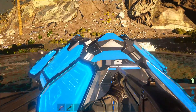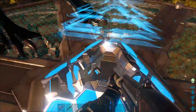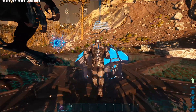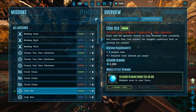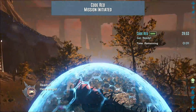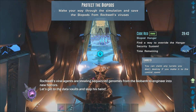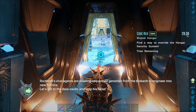Go check him out for any guides - he teaches you how to get a reaper on day one, very insane. So go in here. We're going to give him infinite stats. I'll be in God mode and my creatures will be too, just so I can show you the guide. Let's go on Code Red. The mission will plug you back into the simulation - all the reapers inside. Rockwell's viral agents are stealing sequence genomes from the biological archive, engineered into new horrors. Let's get to the data vaults and stop his heist.